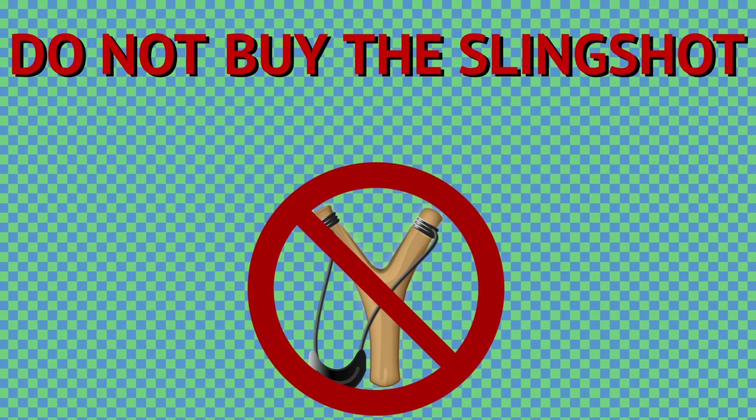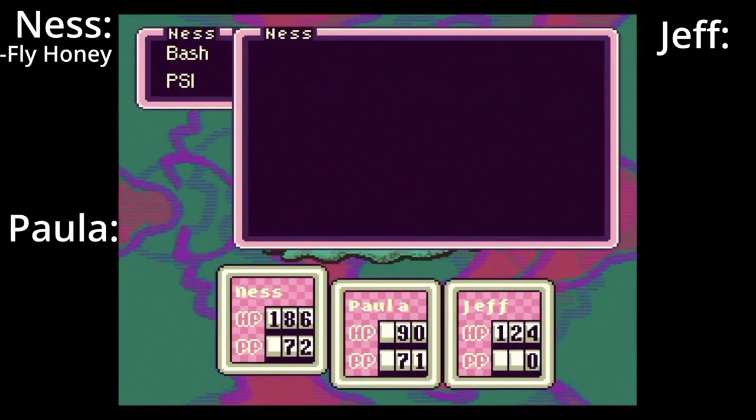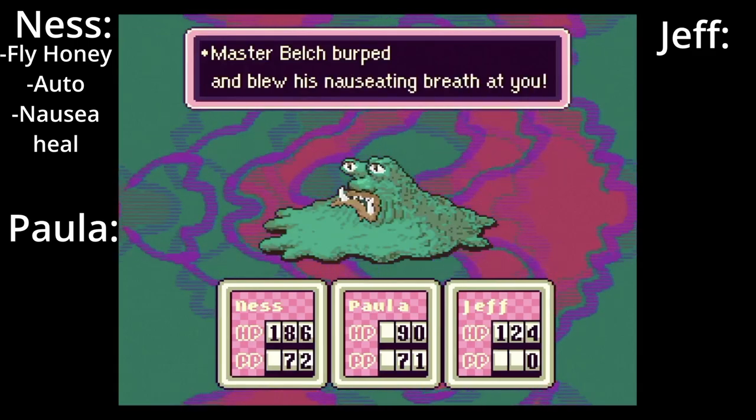Do not buy the slingshot, or any slingshot for that matter — they all have a horrendous accuracy rate. Master Belch. Open up by using the Jar of Fly Honey, then bash away. Don't waste any resources on this guy other than the occasional heal for nausea if you need to.